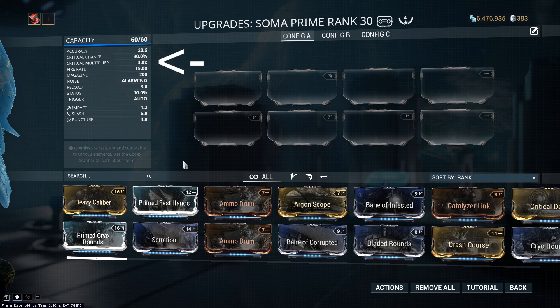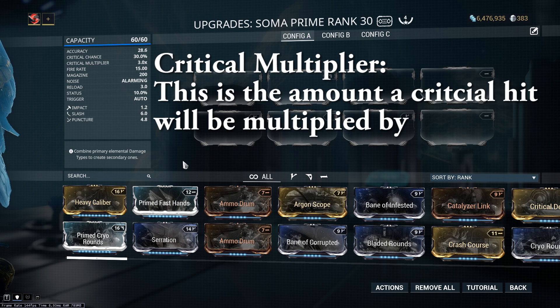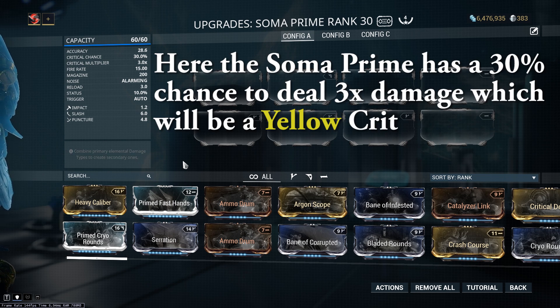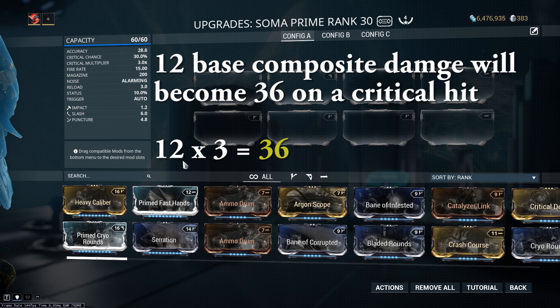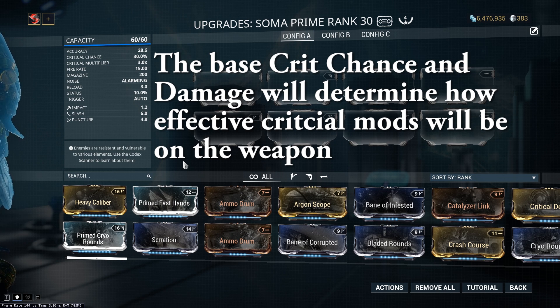The Soma Prime at base has a 30% crit chance and a 3x crit multiplier. The critical multiplier is how much more damage your crits are going to do, and you have a 30% chance with each pellet of the Soma Prime to deal a crit. That 12 base damage will then become 36 crit damage if you hit that 30% chance to crit. Depending on how much crit chance and crit damage you have on a weapon will determine whether or not you should build that weapon for crit, although most of the better weapons in Warframe have high crit chance, because crits can increase your damage substantially.